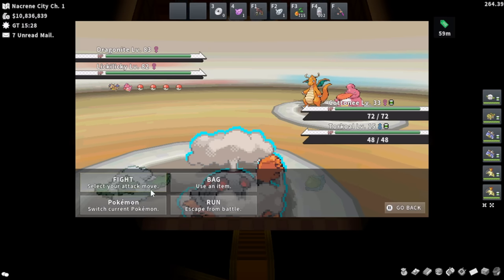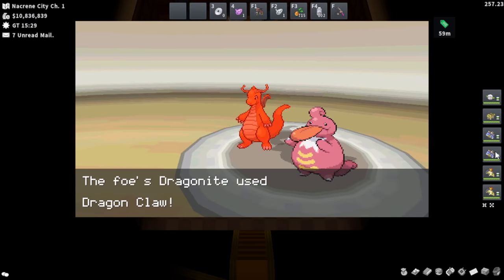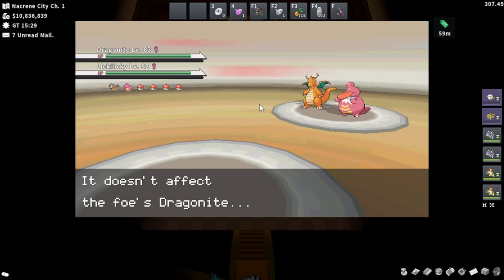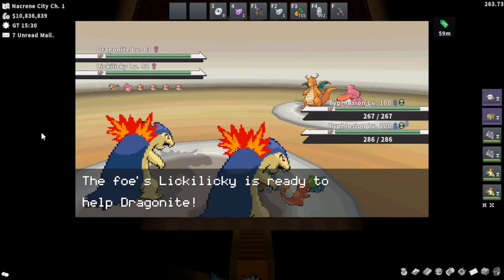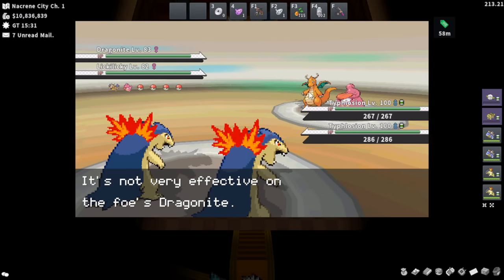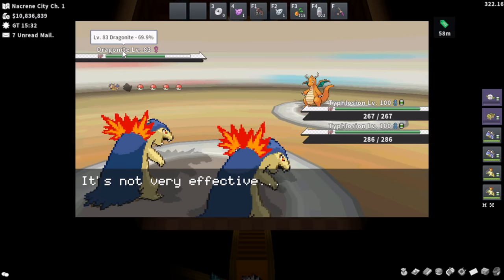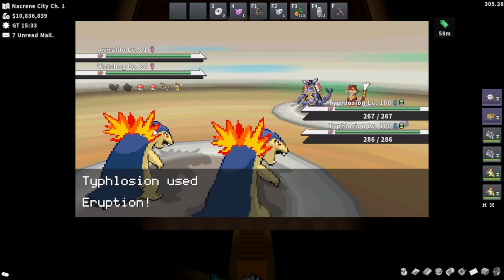You come in, Drought gets set up, you proc your Tailwind, and try to Explode on your Torkoal. Usually just spam through these moves as quickly as possible. Both Cottonee and Torkoal will usually go down from any move, and you'll be able to bring in your Typhlosions and spam Eruption to victory. Dragonite is really tanky — it has Multiscale which makes it specifically tanky, so the first Eruption does less damage, but the second should take it out.